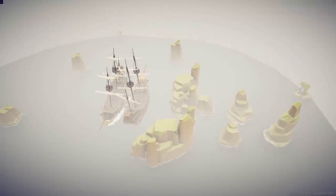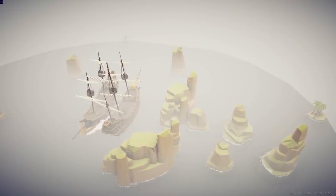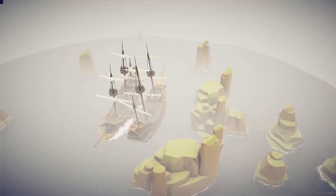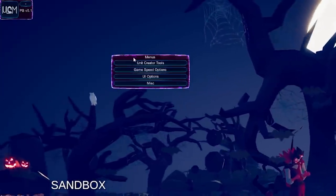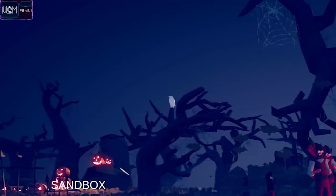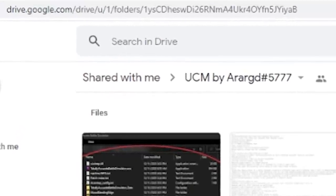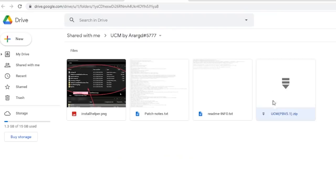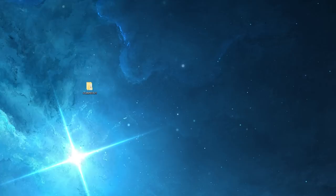We've looked at map one, we've looked at map two. And now I want to show you how you find and access these secret maps. To access these maps, you are going to need UCM, which is this piece of software right here. This software will allow you to access the maps you can find on the homepage. To use UCM, you need to go to this Google Drive — I will have a link in the description down below. Download this zip file to your hard drive, then unzip it to your desktop. And boom — UCM on your desktop.